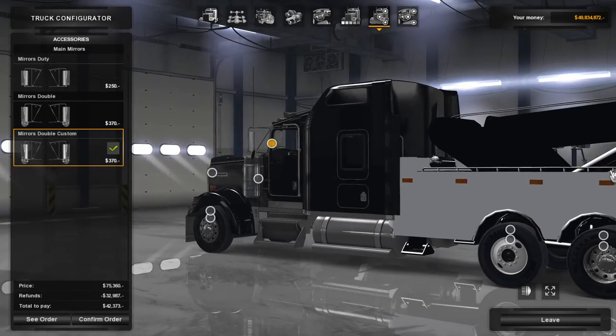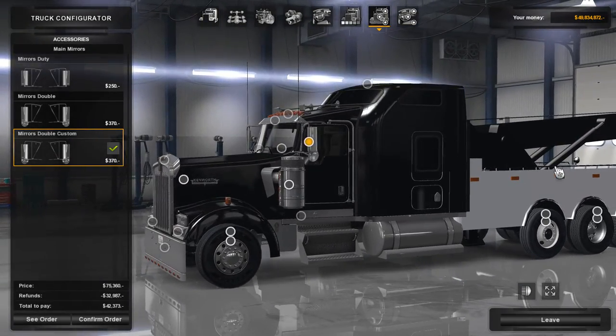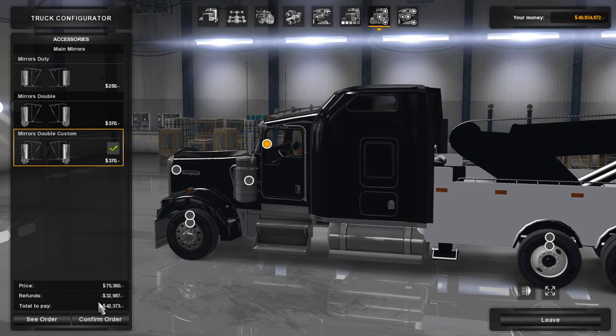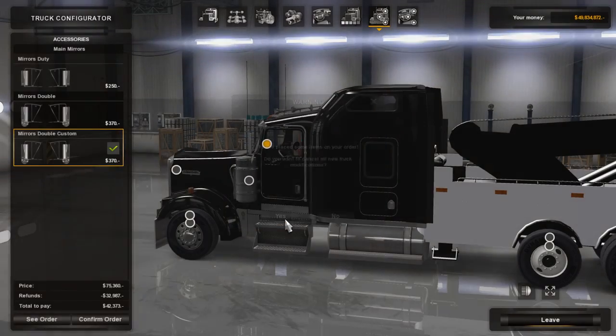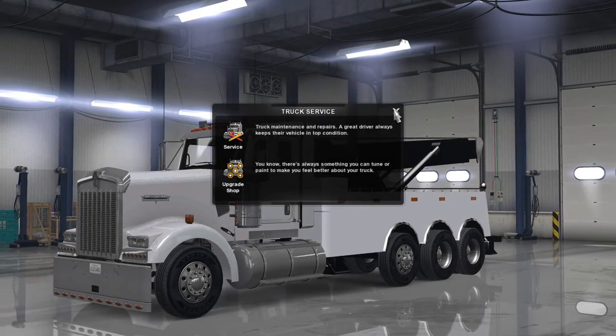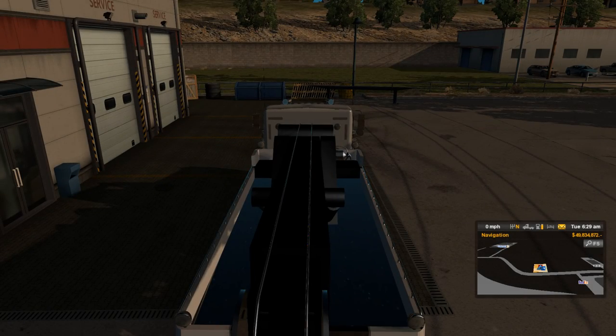If you had the regular long frame with the drop axle it'd be all the same. So that's all there really is to it — there's nothing more to it. You get a bed and you haul trucks. Pretty simple.